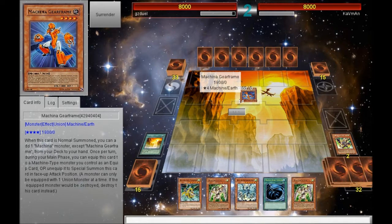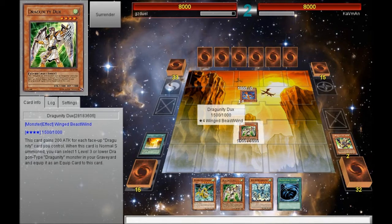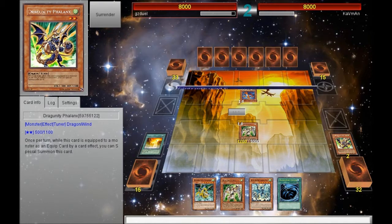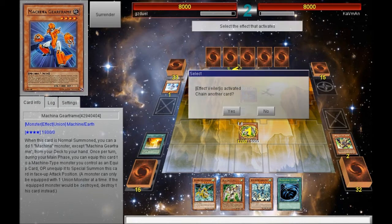Of the six cards in his hand, I know that he has a Machina Fortress and a Machina Cannon. So in order to play around that, I decided I'm going to go for a combo for which I will end with a Crimson Blader.